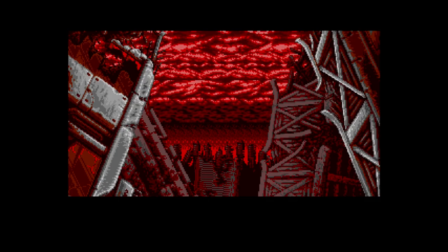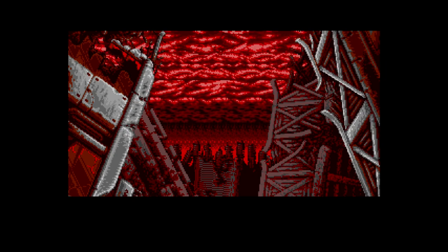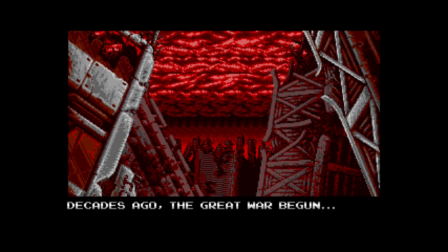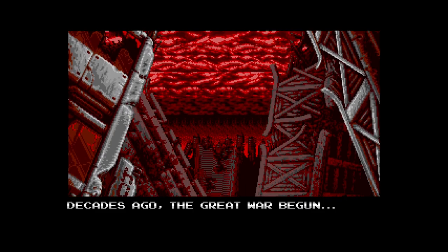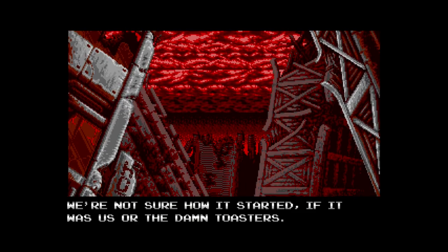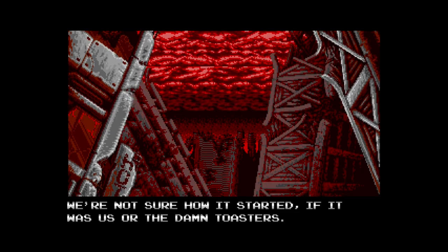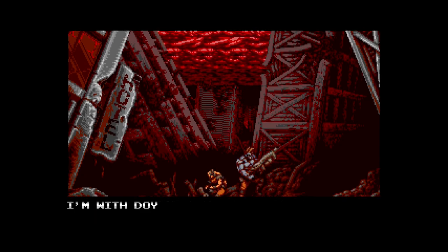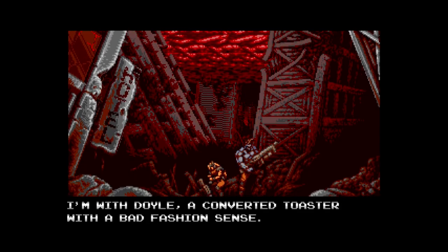The story of Blazing Chrome is straight out of a Terminator movie. Set in the future of 21XX, a machine uprising has seen most of the human population wiped out. Small pockets of resistance remain as they battle against the not so affectionately known toasters. You choose from either one of the human resistance, or a machine that's been reprogrammed to fight for the resistance, giving some major Terminator 2 vibes.